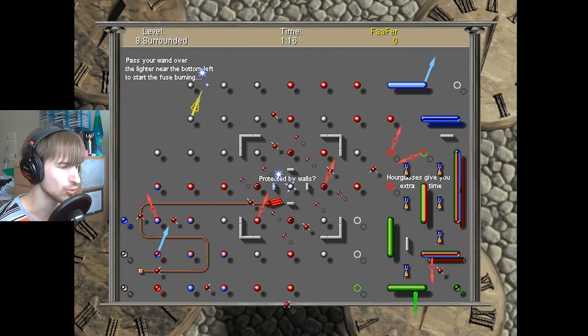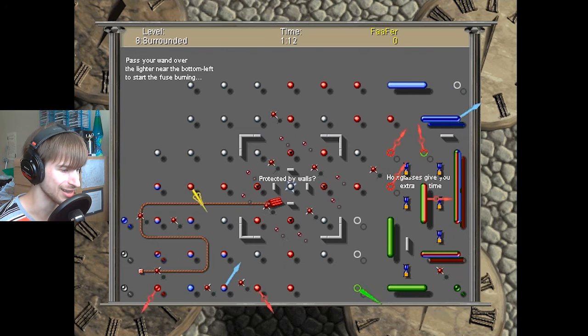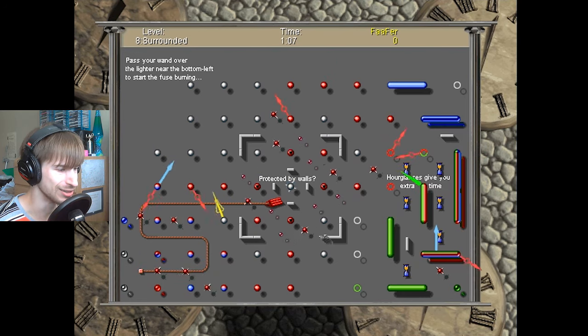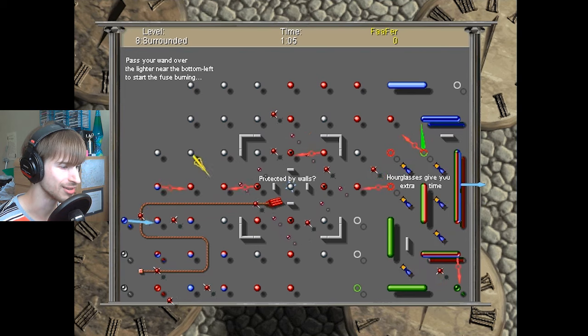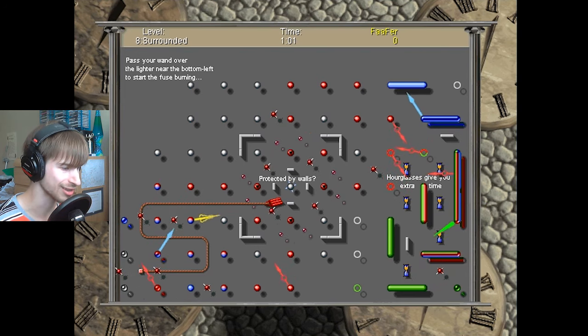I'm glad this game doesn't keep track of how many times you die as an insult, because that would probably be higher than my score right now. I just realized it says 'pass your wand over the lighter near the bottom left.' Why are they calling it a wand? It's suddenly a wand and not a clock hand? Am I Harry Potter? I suddenly have a magic wand? Don't answer.